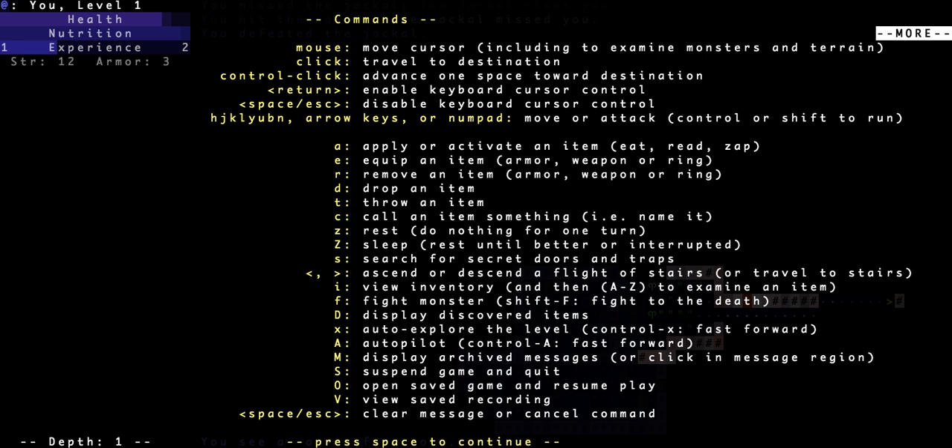I should probably take a look at the help menu. The help, as always, is really big and we're not going to remember even a fraction of these right now. 'Auto-explore the level' — well that's interesting, I guess if you're not worried... auto-explore, autopilot, and then 'fight to the death' — those are just good shortcuts if you get really good gear and can beat the crap out of everything. 'Search for secret doors and traps.'